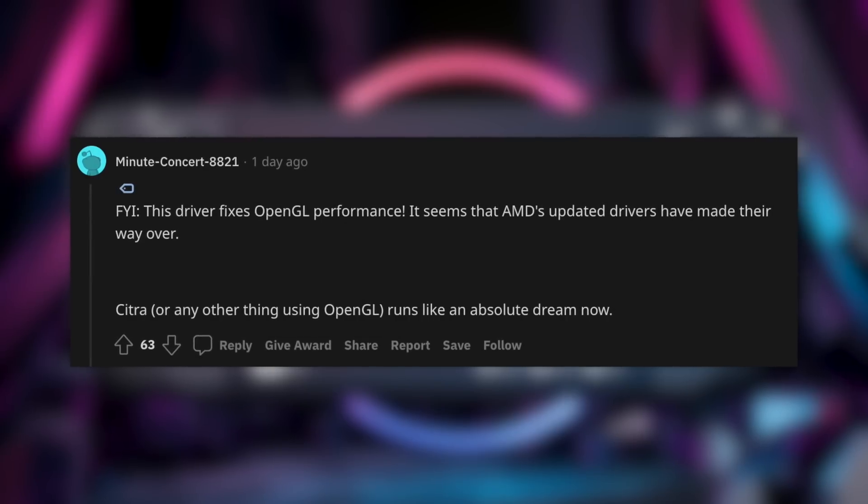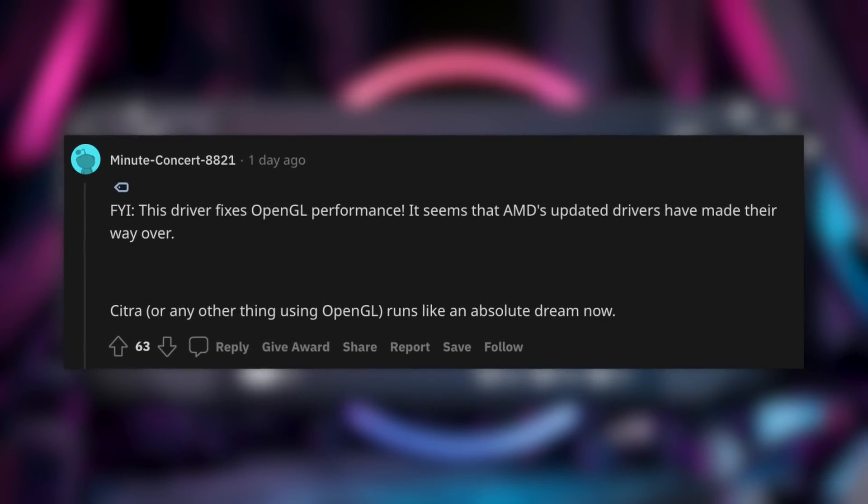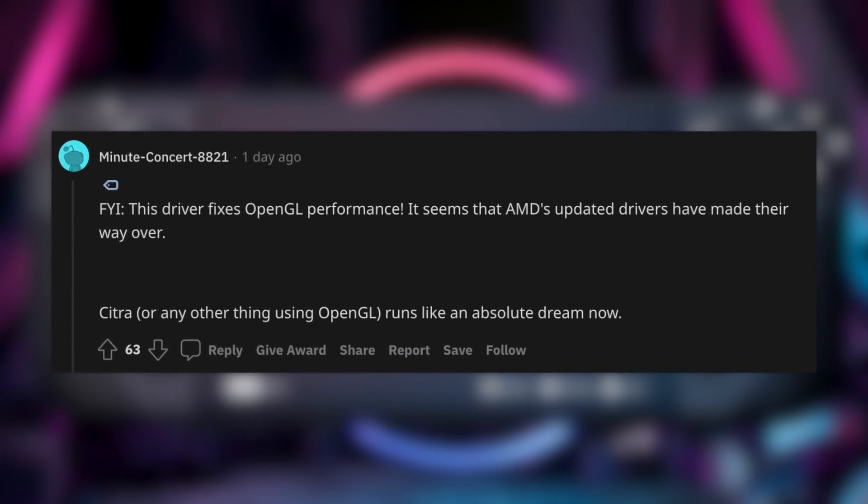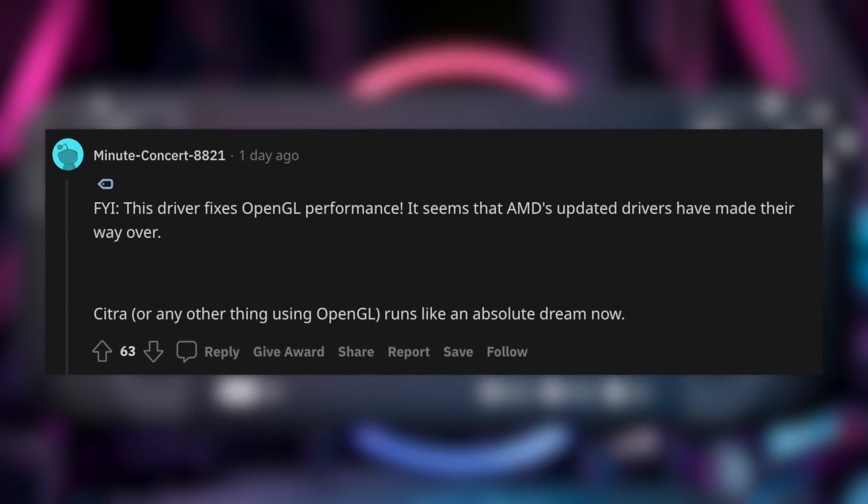OpenGL works just fine on the SteamOS side. You can run pretty much any emulator like Citra, which uses OpenGL, and it ran a lot better than it would on the Windows side. But now that Windows has OpenGL support, it's probably going to run just as well. A lot of people like using Windows on their Steam Deck and have their emulators set up there. It's good anytime the Windows driver gets updated with more support, because that gets us closer to the official release of SteamOS 3.0, which will bring official dual booting support.